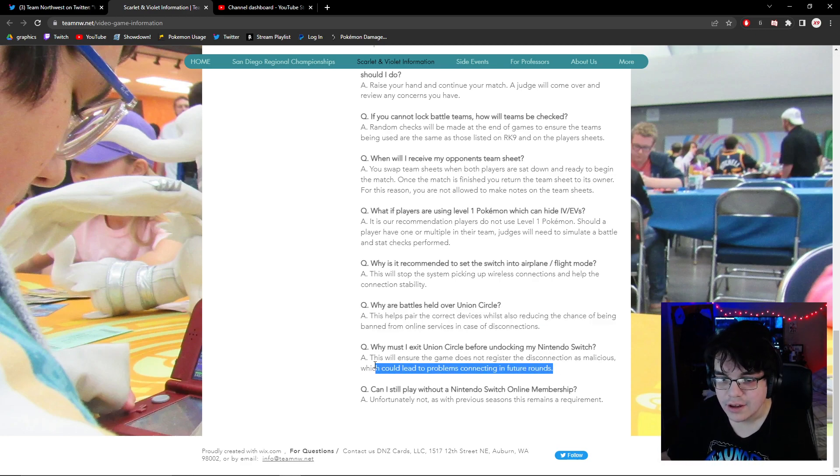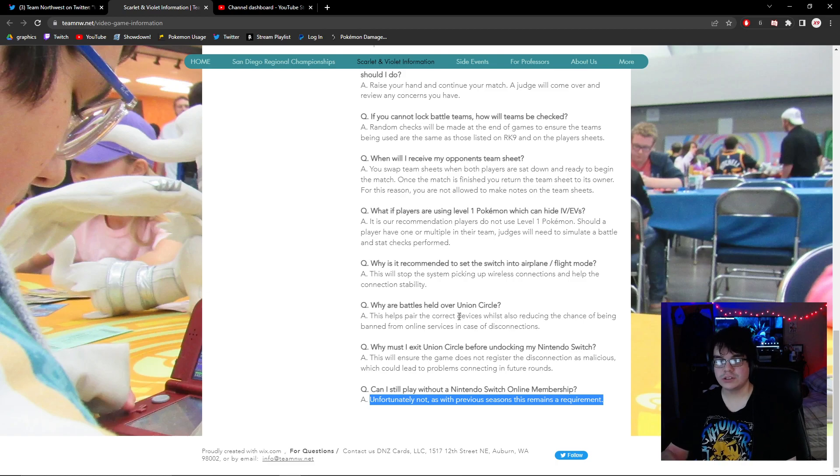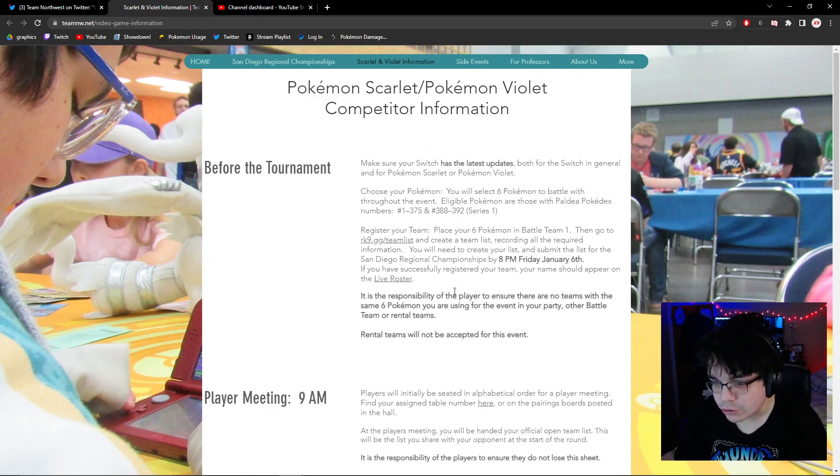Why must you exit union circle before undocking your Nintendo Switch? This will ensure the game does not register the disconnection as malicious. And obviously you need an online Switch membership. So that's all the rules we've gone through.